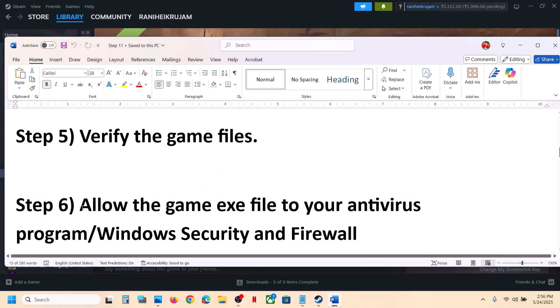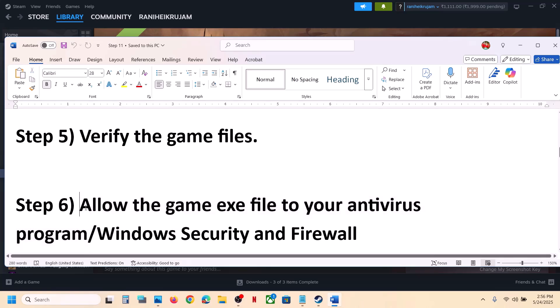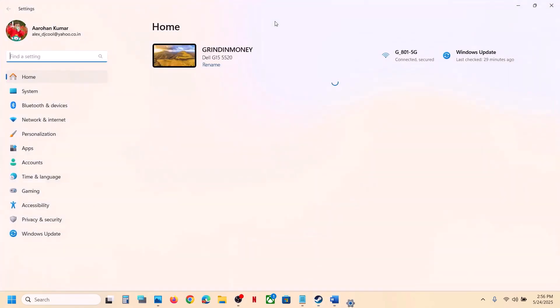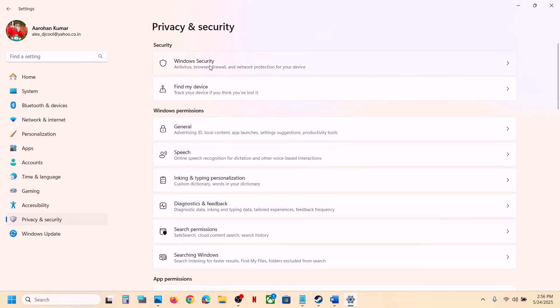Still not working, the next step is to allow the game exe file through your antivirus program. If you have any third-party antivirus like Avast, Norton, McAfee, or others, allow the game exe file in that program. If you're using Windows Security, open Windows Settings, go to Privacy and Security, then Windows Security.